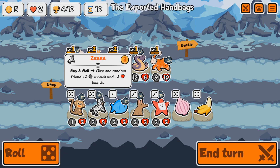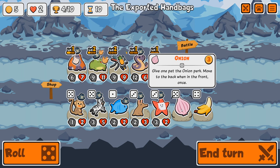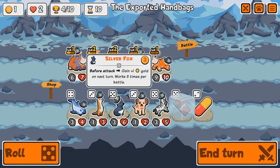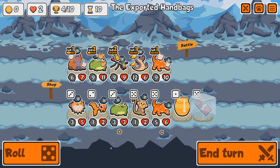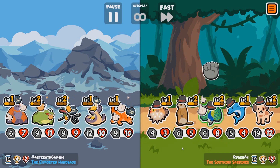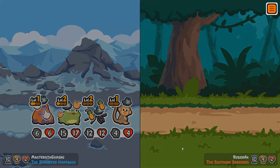We have the Zebra: buy and sell — give one random friend plus two attack plus two health. And a Banana that summons a monkey on fainting. I'll get the Banana and give it to the Cobra. There's also a Chocolate — I want to use that to buff my Orangutan. We also have the Silver Fox: before attack, gain plus one gold on next turn — works three times per battle. Chocolate buffs the Cobra up to a 12-10. Hopefully the Cobra behind the Triceratops works well. Easy win — five wins!